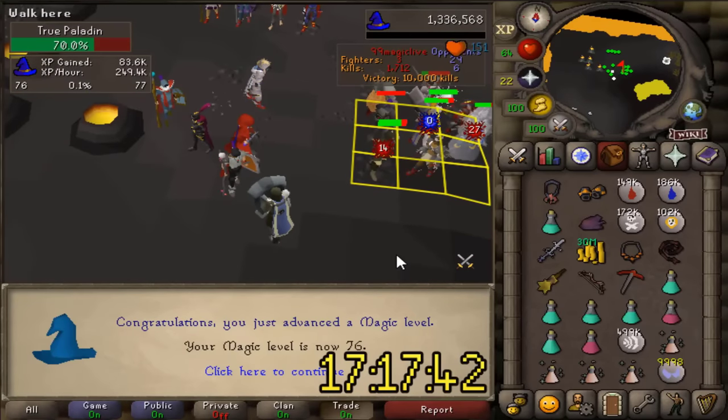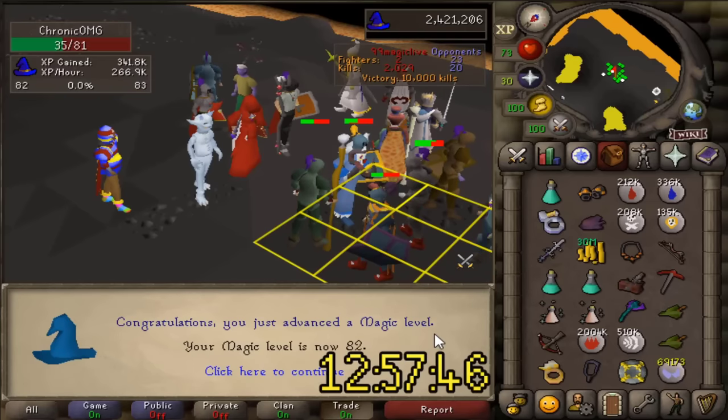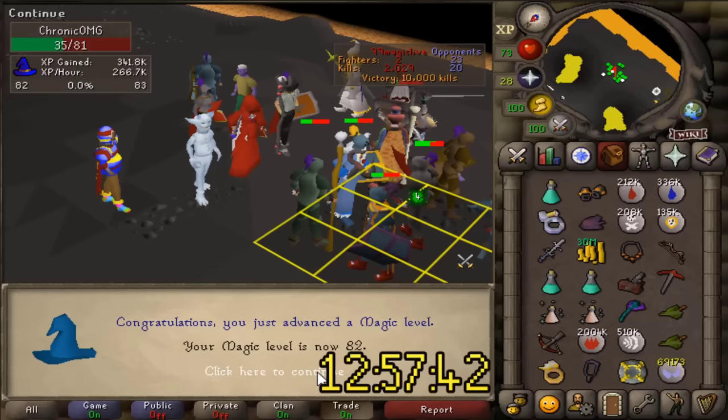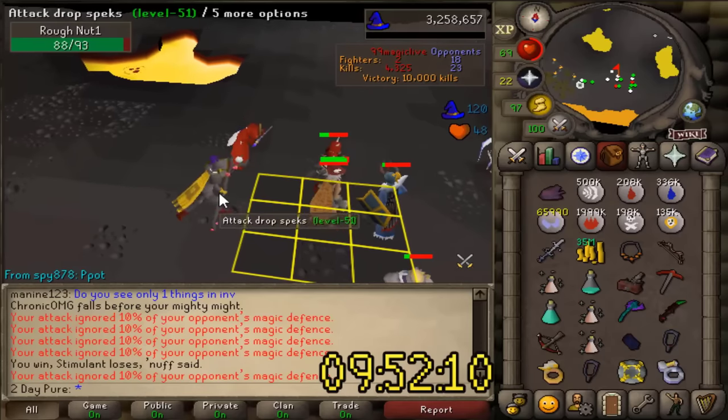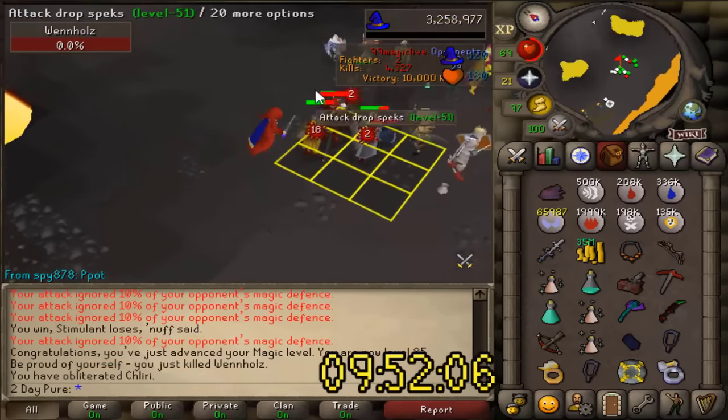And there's 76 mage — overall it's going pretty well. The first fairly big milestone on this journey: 82 magic. It took just over 11 hours time. Three hours and some crazy XP rates later — 85 mage.